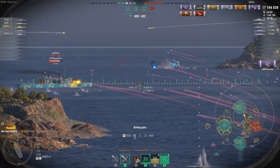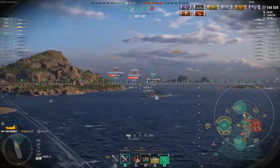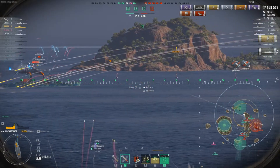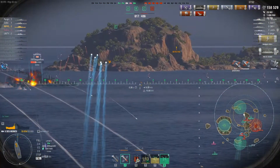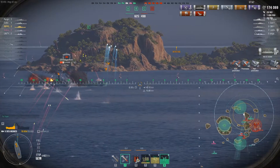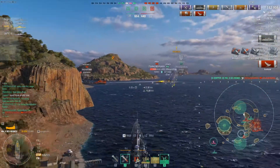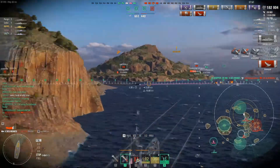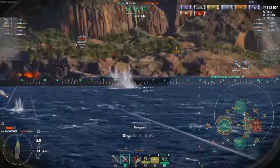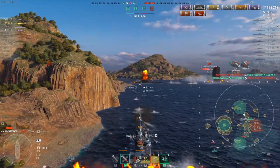The Amagi comes in with a perfect broadside. We expose ourselves but get a citadel — 14,400 damage — and just keep raining fire on him. He's giving so much juicy broadside, and that is kill number three. Then a Jean Bart appears right in front of us — broadside, aim for the bow, about 8,000 then 3,000 damage — and he's finished off by the Richelieu.